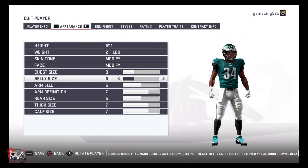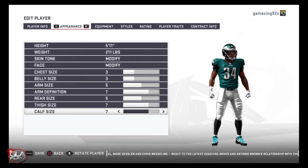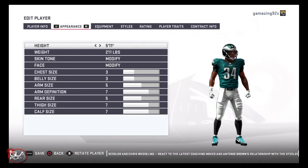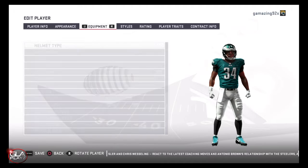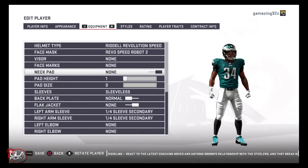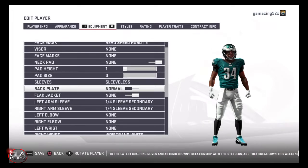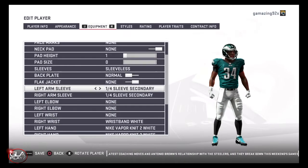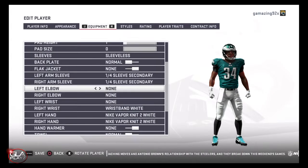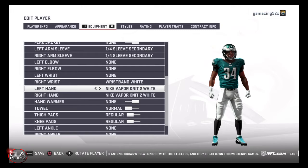Damian is my number one ranked running back for the upcoming draft. He's really fast, he's got great vision, he's elusive. He's not super powerful but he can break tackles. I expect Damian to get picked somewhere in the second round of the upcoming draft. There's no Saquon Barkley in this draft but there are some good running backs that can contribute to a team. I don't expect any of them to go in the first round but there are some solid contributors at running back coming out in the 2019 draft class.